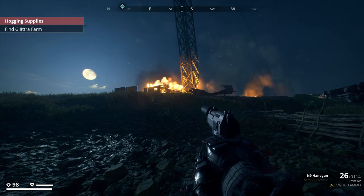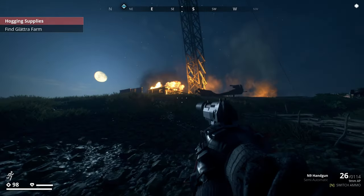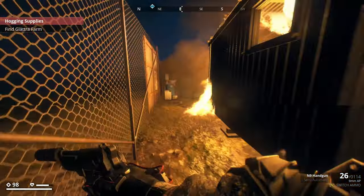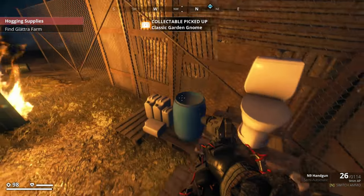For the classic garden gnome, you want to come to the bottom end of the archipelago region - it's the radar station, which has been partially blown up. The rough coordinates are negative 1615 by 3741. You want to come to this burning building - just quickly run past it and the classic gnome is on the porta-potty. Nice and easy.